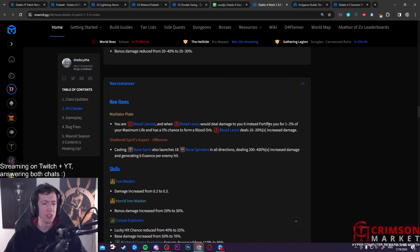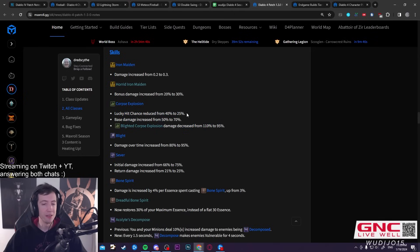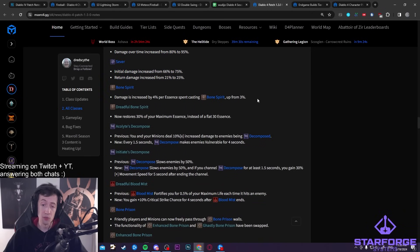There are a few other small Necro changes: Decompose gets heavy buffs and can spawn a lot more corpses. Corpse Explosion got hit — they increased the damage of the instant version quite a lot, but nerfed Blighted Corpse Explosion both in damage and lucky hit chance. That was an insane lucky hit source for things like Flesh builds. It's still really powerful, but you'll notice the difference — you'll get fewer procs with Blighted Corpse Explosion.